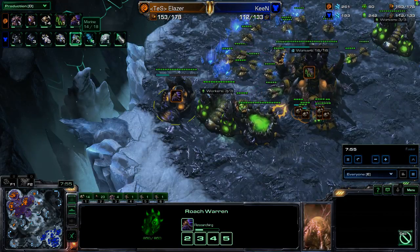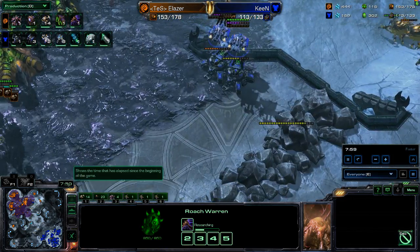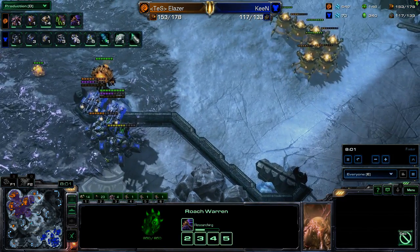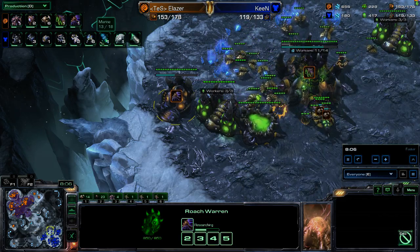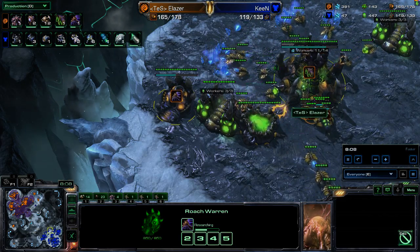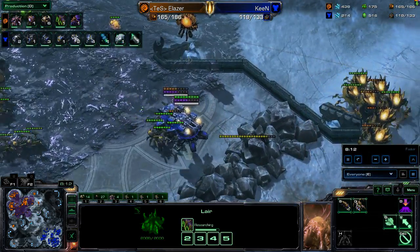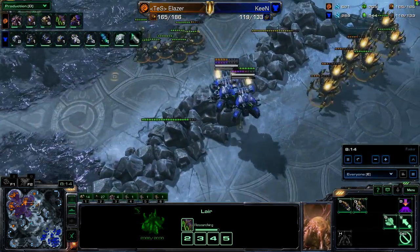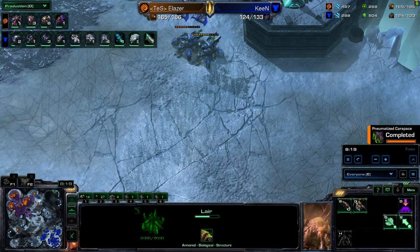He forces out the lift. These Ravagers hurt pretty badly, but not badly enough. We see Burrow Move is on the way. A problem with Burrow Move is if you don't get Burrow first, it's pretty useless for those Roaches. I don't know if this was intentional out of Eliezer. Burrow takes around the same amount of time. He's going to have Tunneling Claws for non-Burrow Roaches — a pretty big mistake there out of Eliezer that could come back to bite him because he's not investing in the Hive tech.